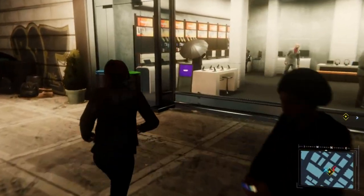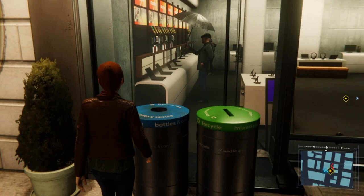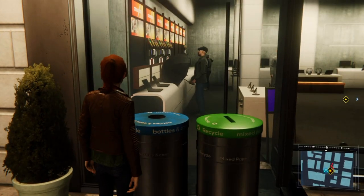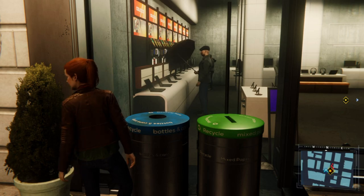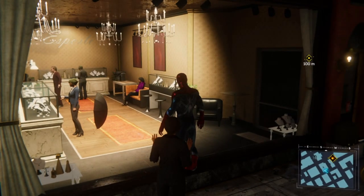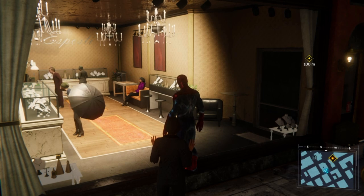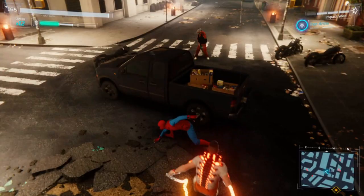Here's a minor one that's hardly noticeable — when it rains, civilians hold an umbrella, which is innocent on its own. But the game sometimes doesn't register that, making them do animations that cause the umbrella to go through them. It's funny seeing the umbrellas go all over the place while the NPC stands there like nothing is happening. This glitch was recorded years ago so chances are it's been patched, but worth sharing anyway.